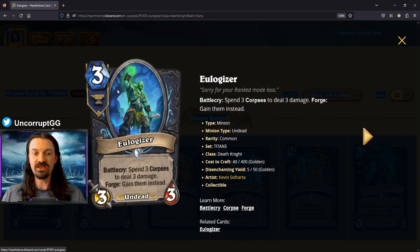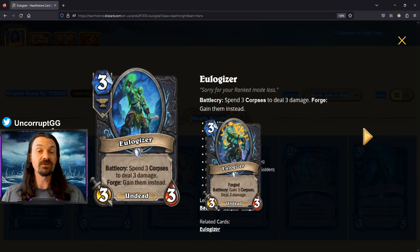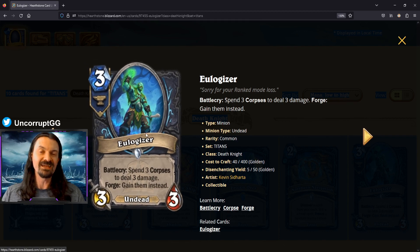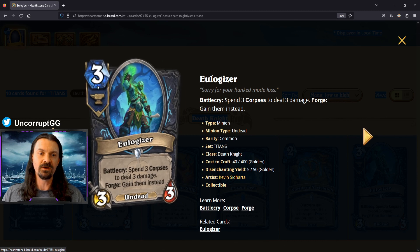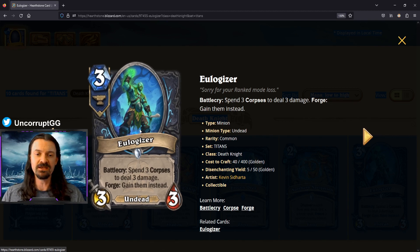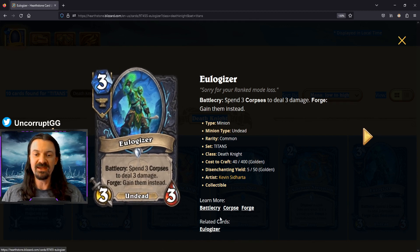Eulogizer is a three mana 3/3 forge card. Battlecry: spend three corpses to deal three damage. Forged version: gain three corpses and deal three damage. If you're forging a card, you're likely doing it ahead of time, so think of it as paying two mana for the forge effect. I don't think you want to run this as a three mana 3/3 to deal three — that effect isn't strong enough in current Hearthstone. And there aren't really good corpse spenders for Death Knight, so you'd be spending five mana to generate three corpses you don't need. I don't expect this to see play.